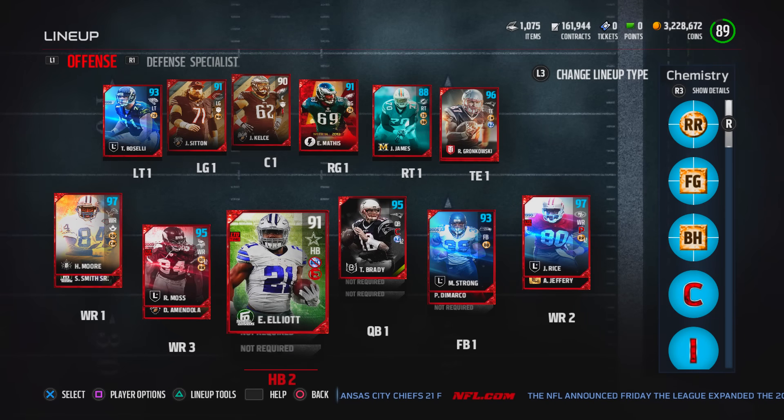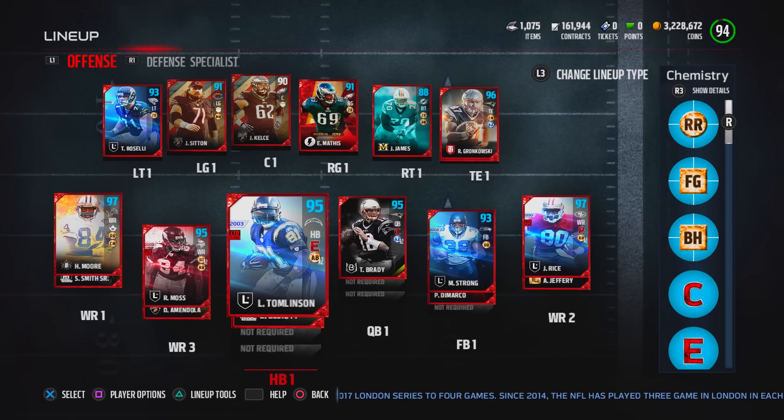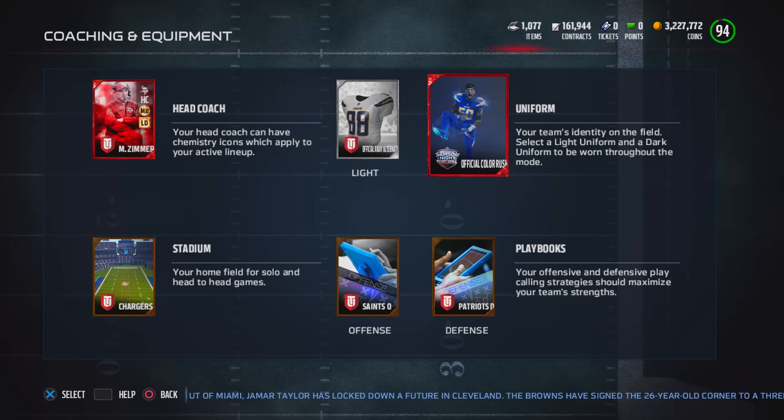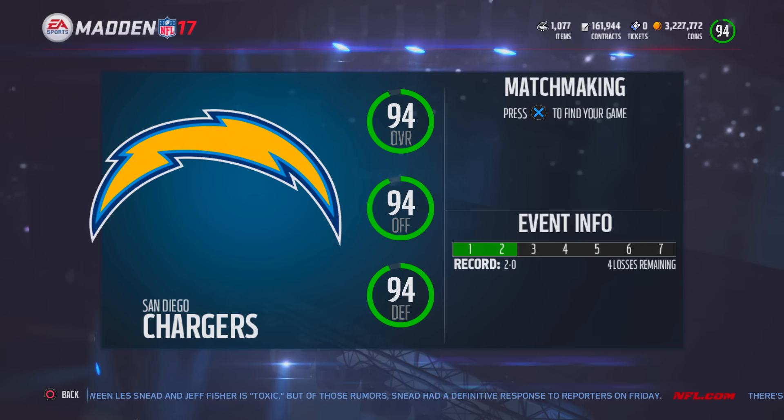Maybe it's because of this guy right here — 94 LaDainian Tomlinson is officially on our team! For those wondering, Ezekiel Elliott is still running back number two on my team, and obviously our starter will be LaDainian Tomlinson. Not only am I making him the starter, but I also went out of my way to purchase the Thursday Night Chargers uniform — the Chargers home jersey, the away jersey, and the Chargers stadium.